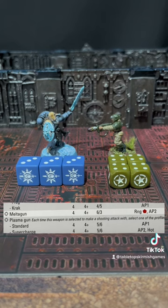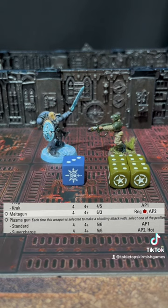In this example, the Melter Gun makes an attack with 4 dice. With an AP value of 2, the Space Wolf would normally have to lose 2 dice in the defense roll.